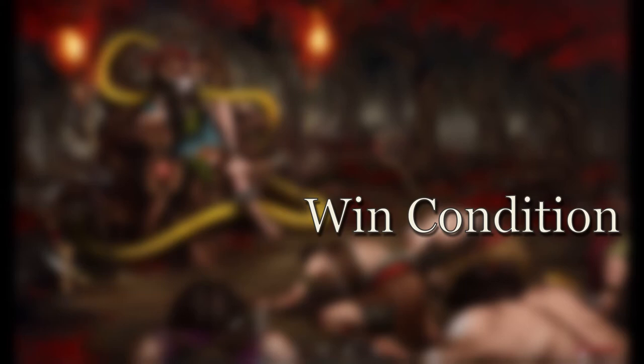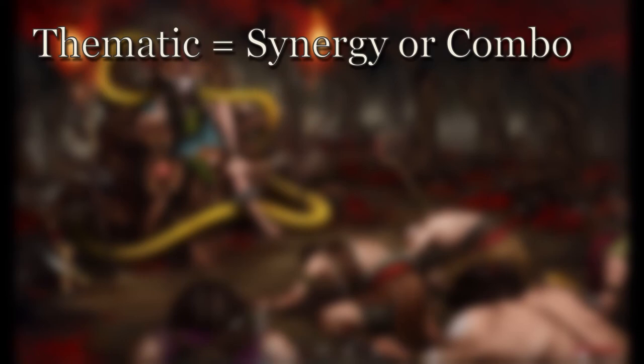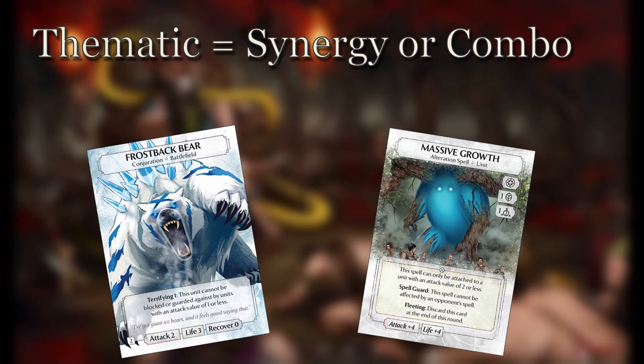This focus helps your deck remain consistent. Whether you start with a thematic concept or an archetype, your starting point will usually necessitate the win condition. If you picked a thematic starting point around specific cards, your win condition may be tied directly to their synergy or a combo. For example, if you decided to build around Frostback Bear and Massive Growth, your win condition is to get massive damage swings that your opponent may not be able to block because of the bear's ability.